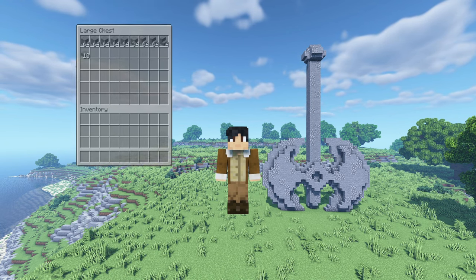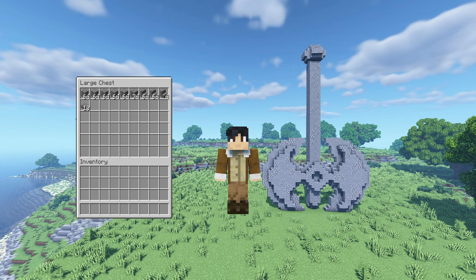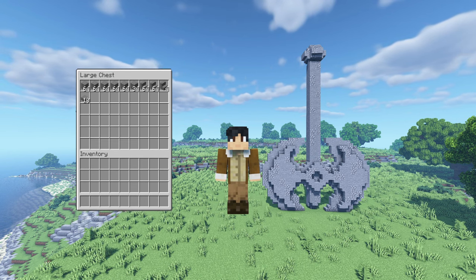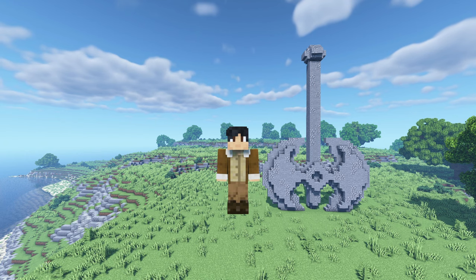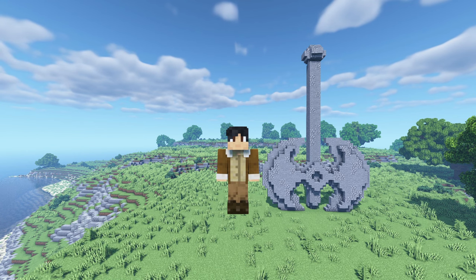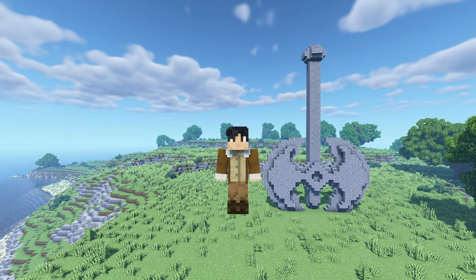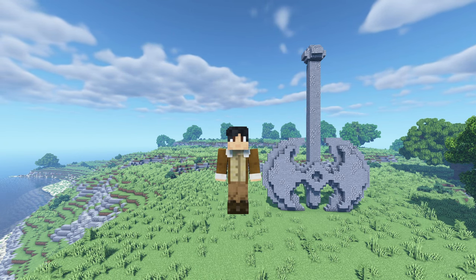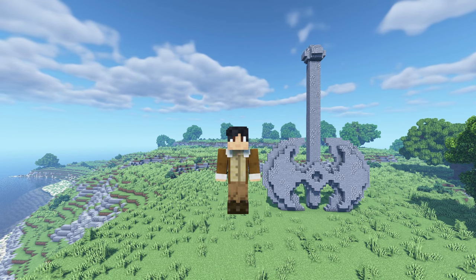Here are all the materials that you're gonna need to build it. As you can see, it's all just stone blocks — normal stone blocks — as well as stone stairs and stone slabs. But you're also gonna need to keep a stack of cobblestone, cobblestone stairs and cobblestone slabs if you wanna texture it, as you can see right behind me. But that's only optional; you can just build it with normal stone blocks and it will still look just as epic. Let's get straight into the tutorial.